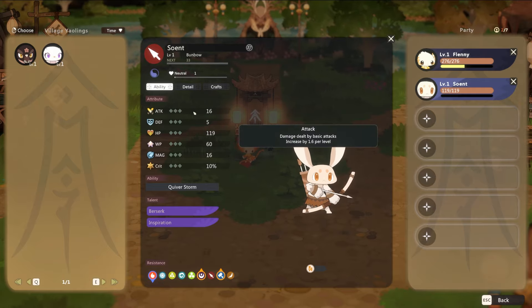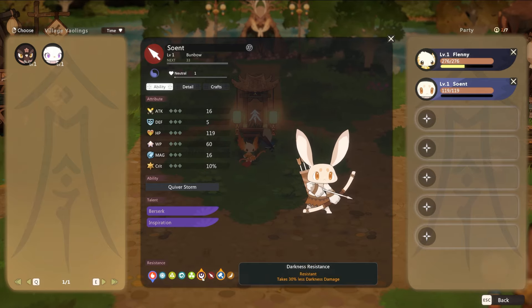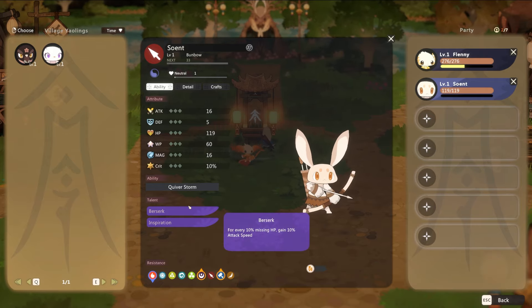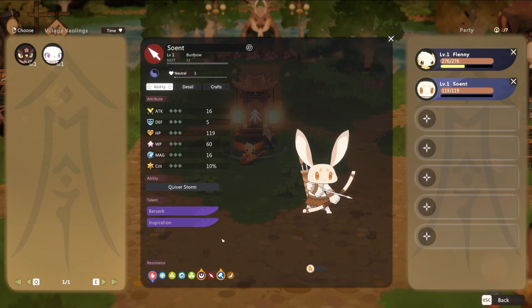Looking at stats — we have attack, resistances: fire, frost, lightning, wind. There are also different types of weapon damage. For every 10% missing HP, gain 10% attack speed. 33% chance to not consume mana when casting an ability. We can change which Yowling is actually following us. These are all the details available.